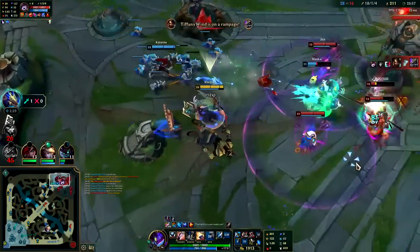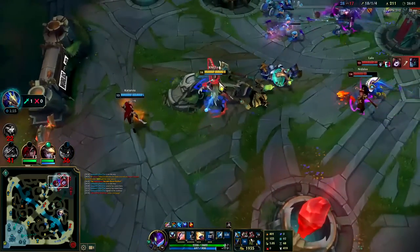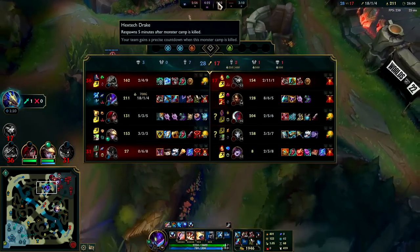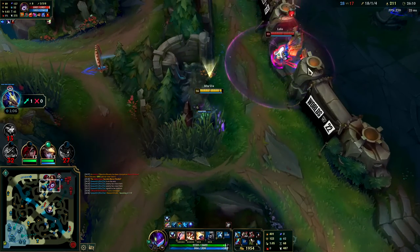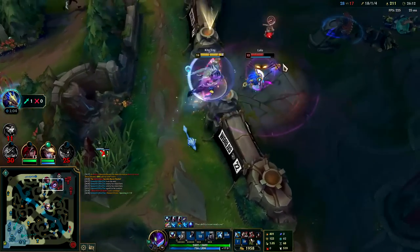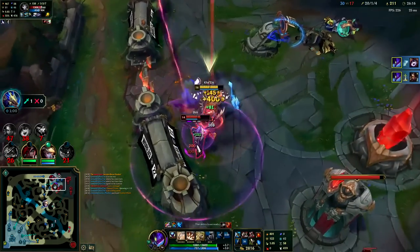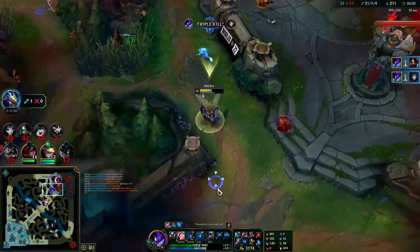There's no Dragon or Baron up, so there's nothing to take other than farming our own jungle. I pull back because things are getting messy — it's better to give them space to breathe and they'll push out to ward. Supports will generally do this once they feel safe and think you've left. Lulu steps up, we hit her with the slow, Q into auto attack, get the jump resets, and now everyone's going to die because we can continuously jump reset on top of their heads and there's nothing they can do about it.